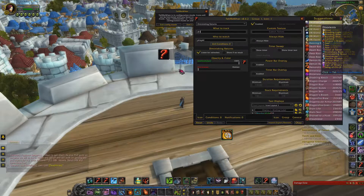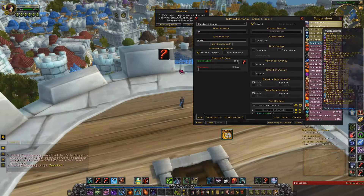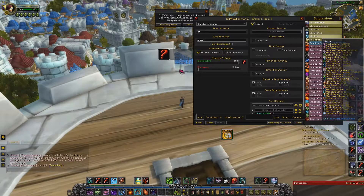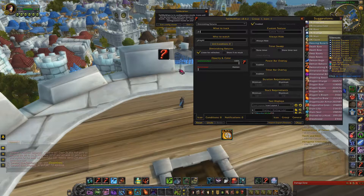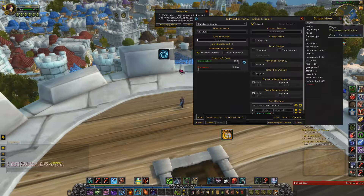You just want to type in the two letters DR, and up here the top six options are going to be all the different types of DRs in the game that it will track. For example, select 'Stun' because I have Asphyxiate. For 'Who to Watch', type in 'target'.